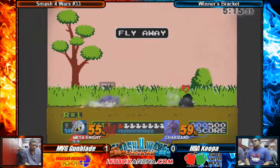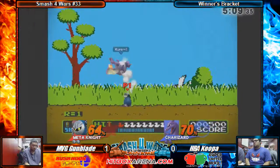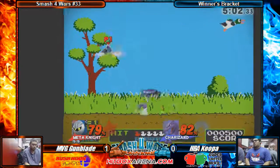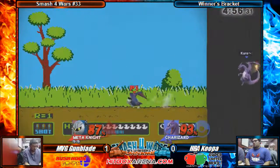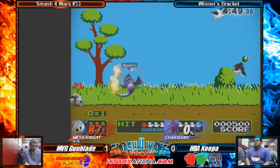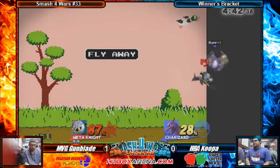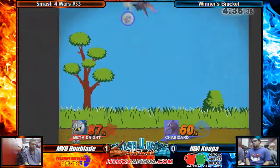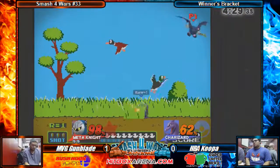Could have up-aired him there. Gets the up-B. That's gonna take a while to kill the Charizard — he's a very heavy character. Wow, just spikes him right out of it, that was very nice. Koopa, you can't be doing that. Koopa's kind of been doing those a lot lately — just Scythe-B-ing back onto the stage. I think Gumblade watched that from previous matches, so he's got that in his head. Koopa's gotta overcome that bad habit of just Scythe-B-ing back on the stage. That almost was a kill off the top — if Charizard wasn't such a huge character, any other character probably would have died from that.